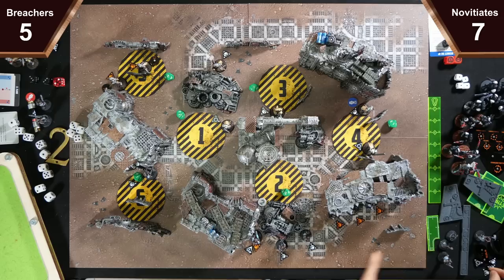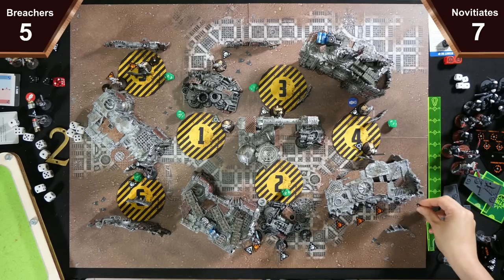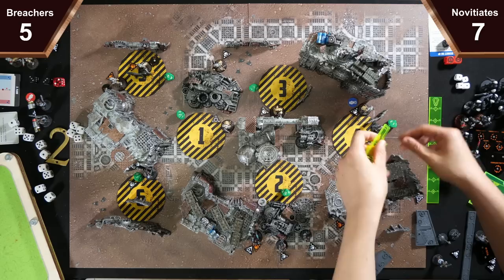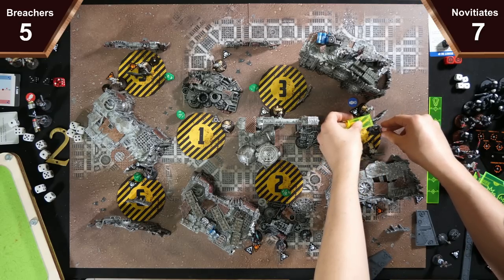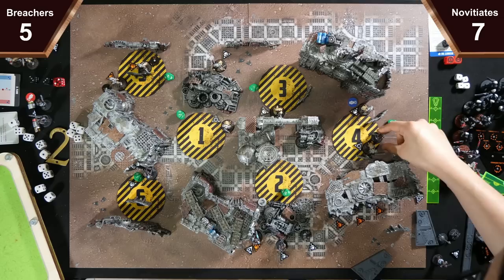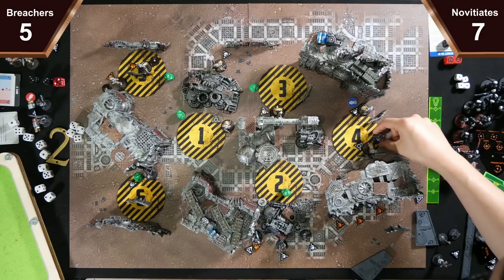I'll switch this normal Breacher guy — he's the only normal breacher left — to engage. Yeah, charging, not going to fight. I should be within black of both. Do I want to do that? I think that keeps you alive. Just charge to there.